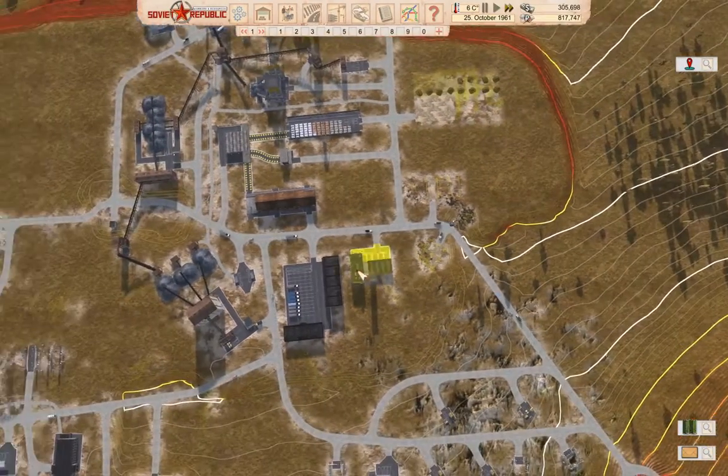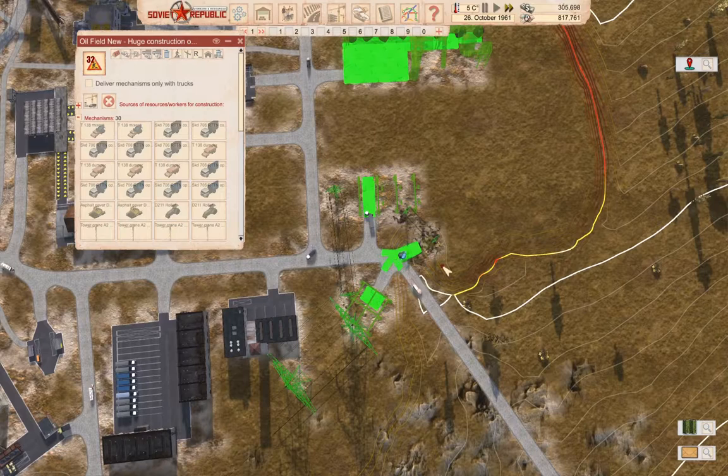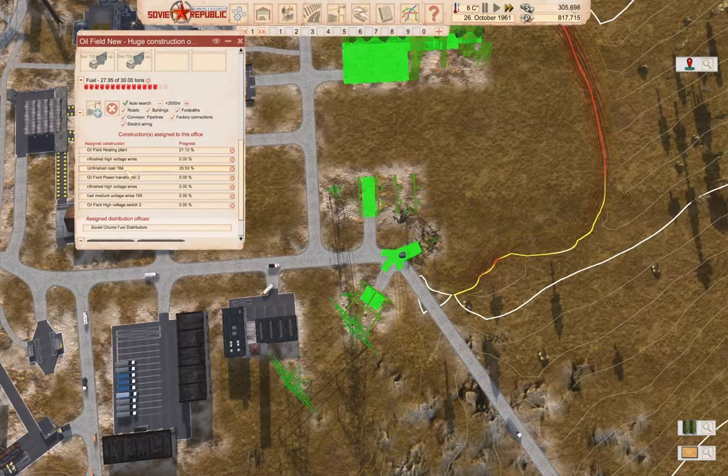We are in fact building things, so that's going to tick along for a bit. We've got a power line that was finished there. We're working on the train, working on the transformer, working on the heating plant. The high voltage switch is operating.